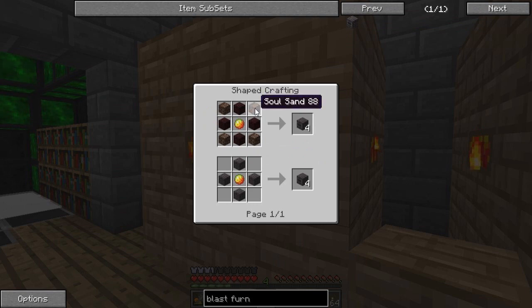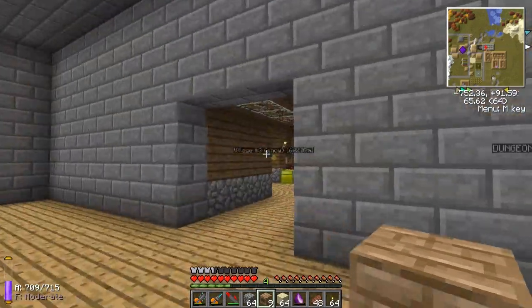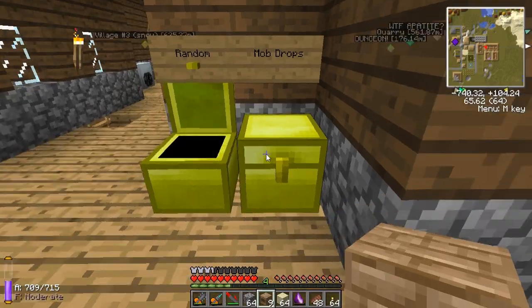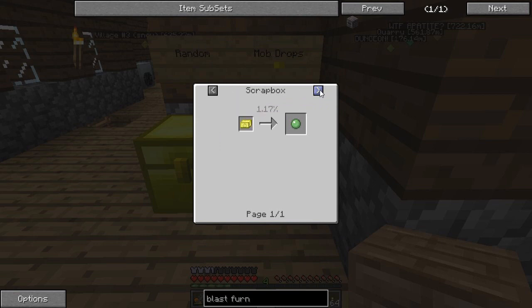Let's have a look at what we need. Soul sand — I've got that. Nether brick — I've got that. Magma cream... slime ball. Oh God, please tell me I've got some magma cream. I have some slime balls. How do I make magma cream — is there any way to make that? Nope.